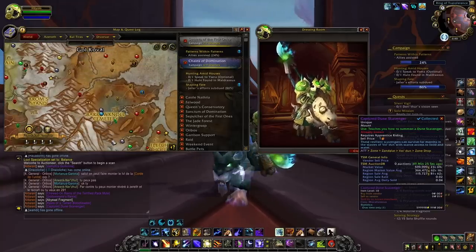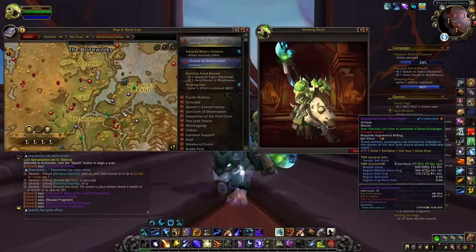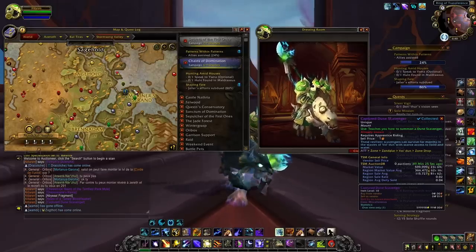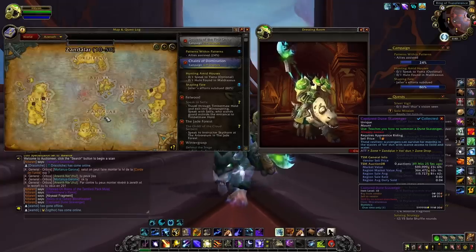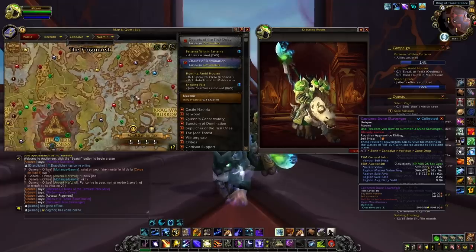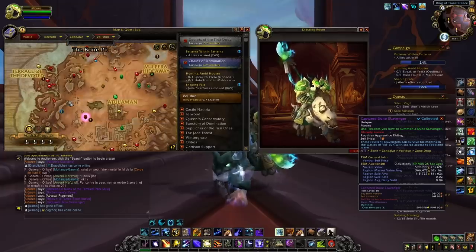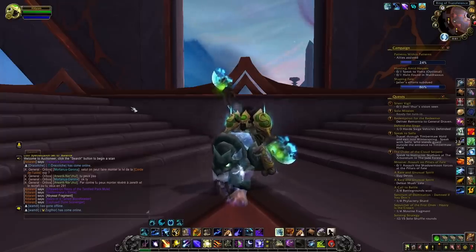For the Chewed-On Reins of the Terrified Pack Mule, go to Drustvar and kill the mobs in that area. For Goldman's Reins, go to Stormsong Valley and kill the mobs in that part of the map. For the two mounts located in Zandalar, go to Nazmir for the Reins of the Tame Blood Feaster and kill the mobs in that area, and for the Captured Dune Scavenger go to the other location and kill the mobs around there. These are all extremely rare drops so always be patient when doing these farms.